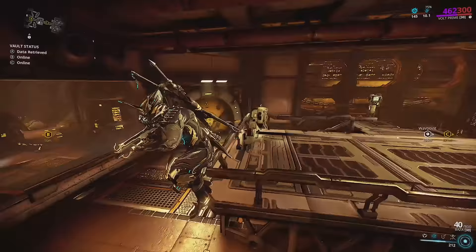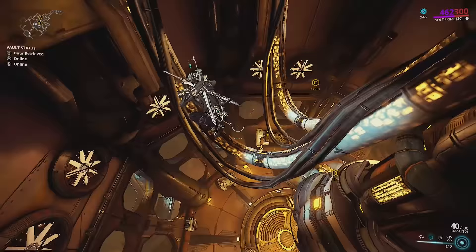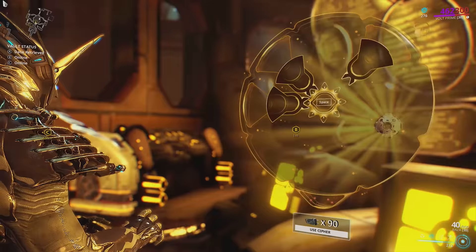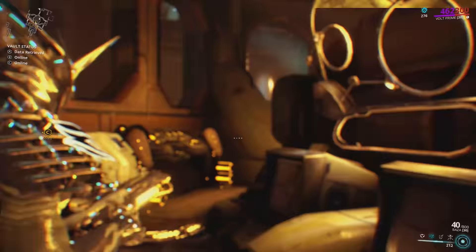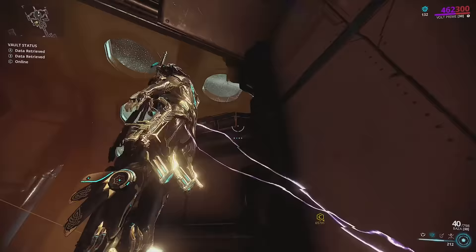Now we have basically the easiest vault in the game. Hack the little console, then look up, crouch, and bullet jump upward into the broken glass area at the top. Stand on the wire, drop down, hack the console, and that's it. Really easy vault. You can take more complicated routes if you want, but that's how I do it.